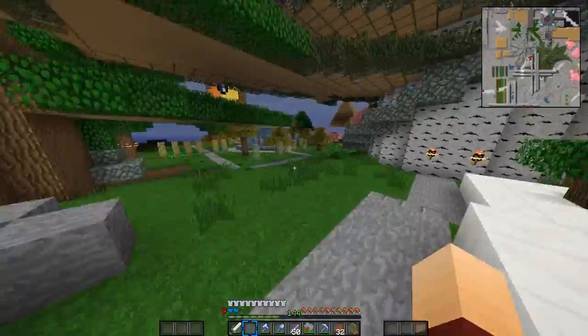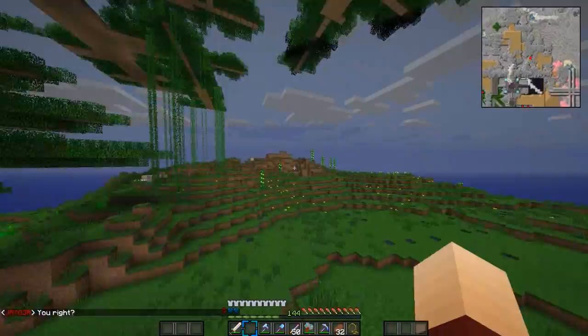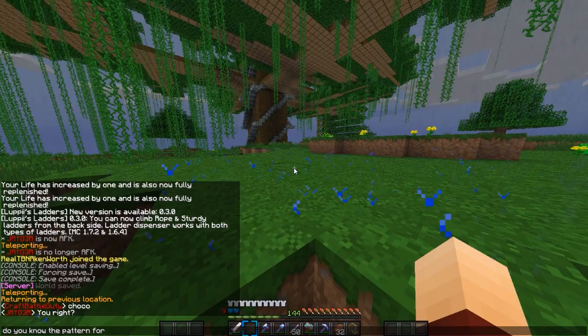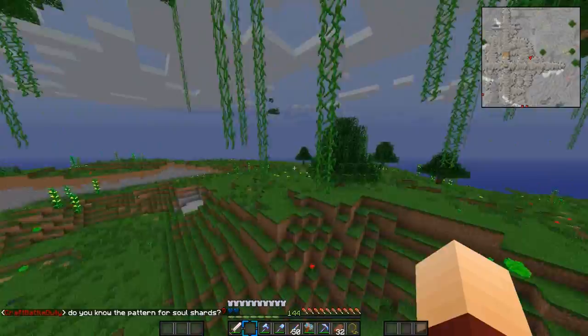I think it was in this direction, actually, because this is where he's — oh, okay, there's Jay. That's not Choco. Do you know the pattern for soul shards? Oh look at that typing, it makes so much noise. Let's see if Jay can help us.